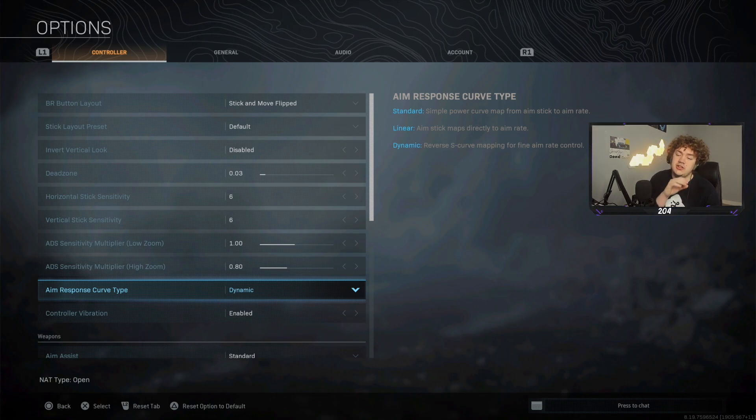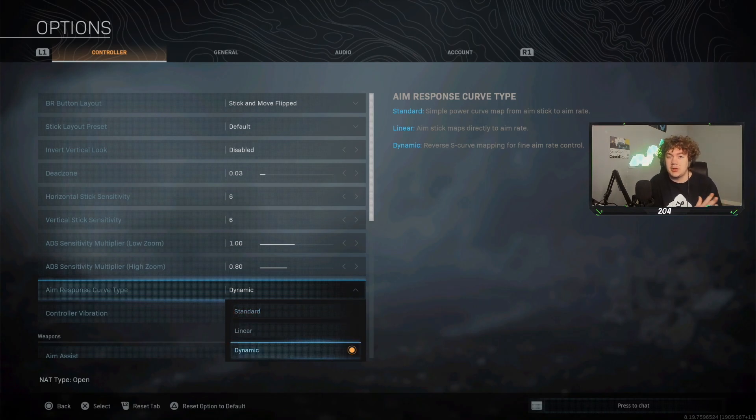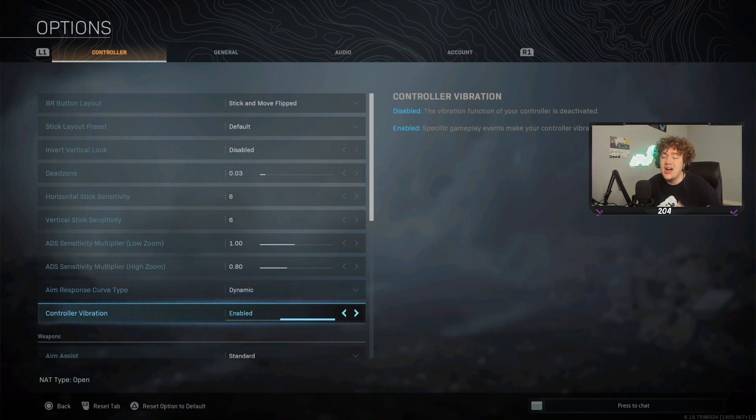For aim response curve I use dynamic. Dynamic is raw input — whatever you move your stick and how fast, that's exactly what the game does. Standard has a slow-to-fast ramp that takes a little longer to speed up. Linear is also an option; my friend uses linear and is great with it. A lot of people use dynamic because the recoil pattern is easier to control with it, which is why I use it.